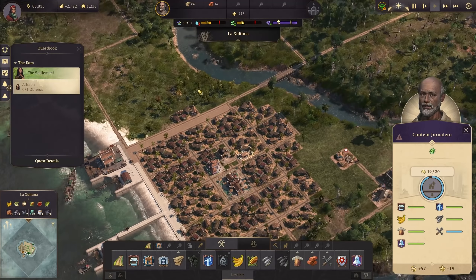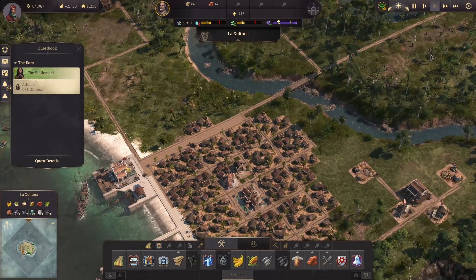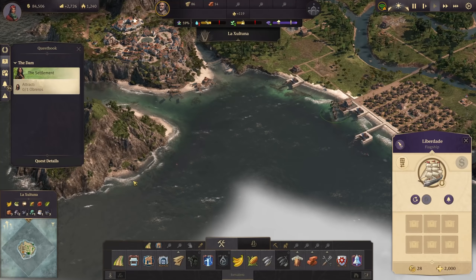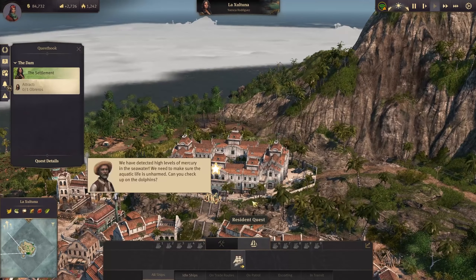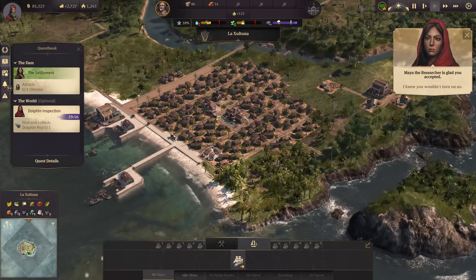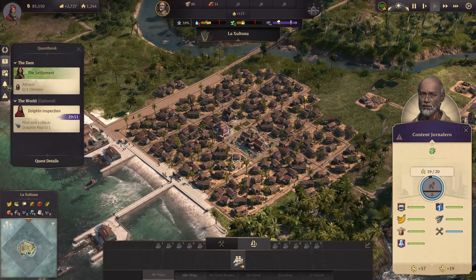The tools are in. Do we produce enough tools? Yes we are. So we should be going for Obreros soon. Let's send the flagship out to also explore the surrounding area. There is also a new quest popping up: we have detected high levels of mercury in the seawater, we need to make sure the aquatic life is unharmed. Can you check up on the dolphins? Yes - I'm going to check up on them soon. Give me 100% here - I want to have my Obreros.